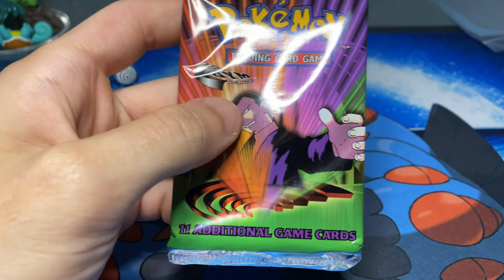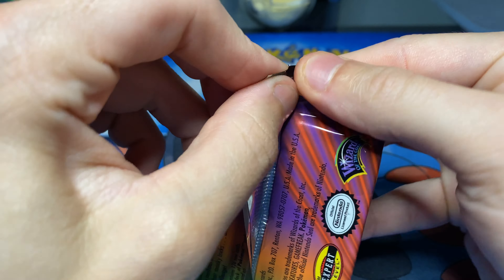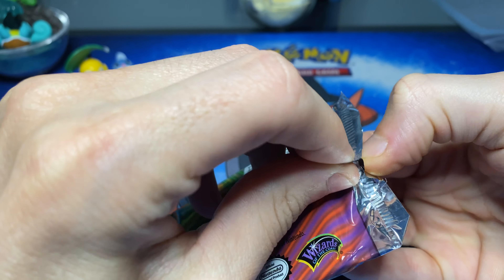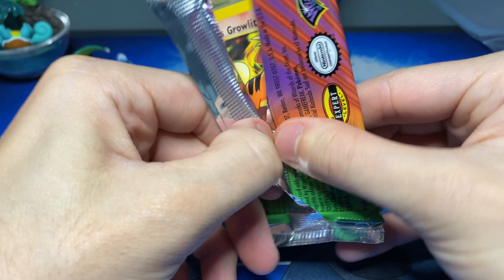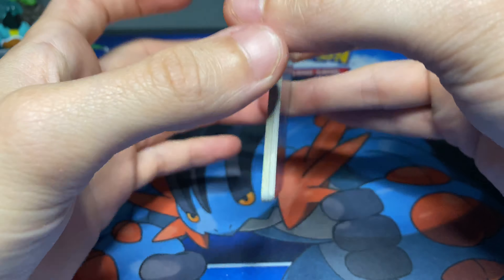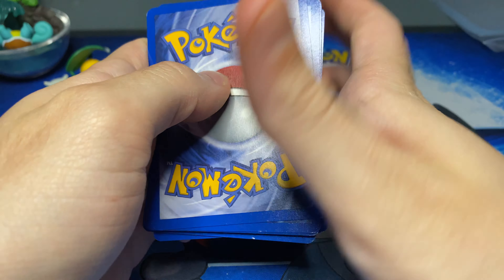So we'll start with the Gym Challenge. We got the Psyduck, got the Cubone, and we got the Poliwag cheering us on. Let's see what we can get. Let's see if we can snag at least one holographic card. This should be three to the front, like so.